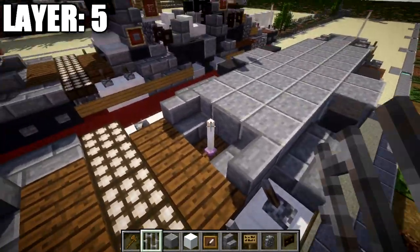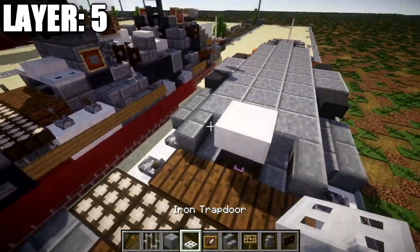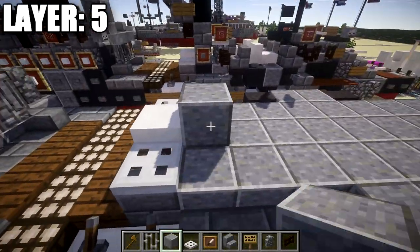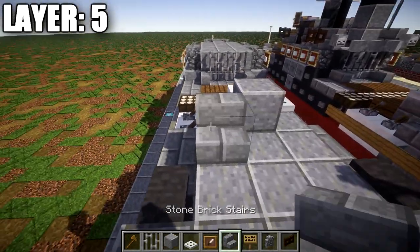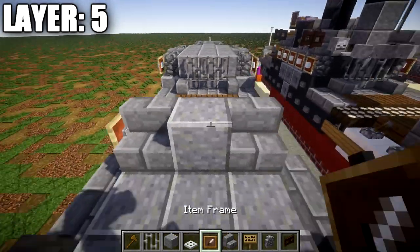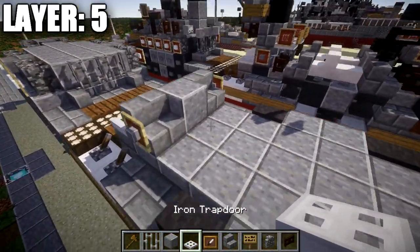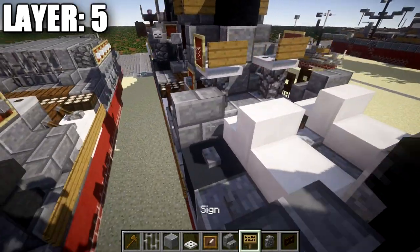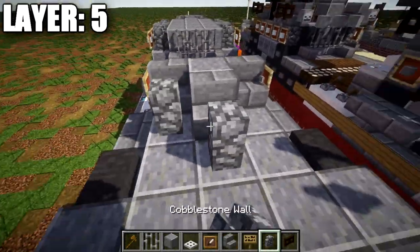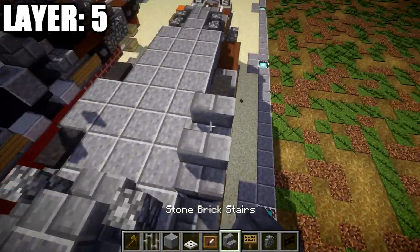Place a quartz slab on top of this end rod, then an iron bar to both sides of the quartz slab. Place a polished andesite block on top of the middle one, followed by a stone brick stair facing this direction on both sides of that block, and off the sides of the stairs place an item frame with a polished andesite block inside. Then place a stone brick stair in the middle with cobblestone walls on both sides. Place stone brick stairs on top of these anvils, and coming off those stone brick stairs going forward, place a dark oak fence gate opened toward the stair.